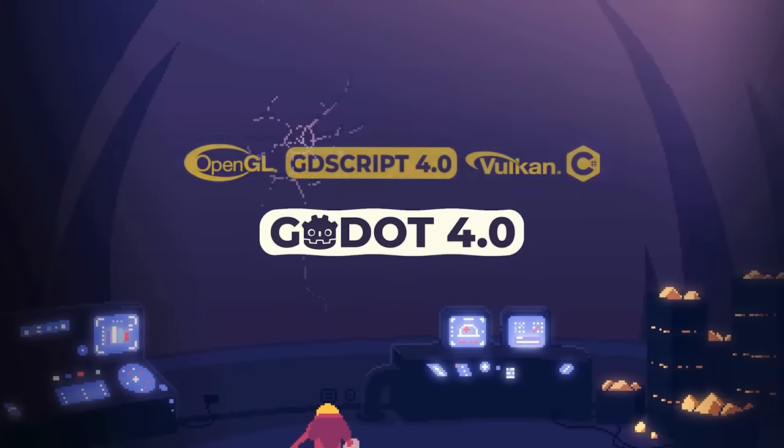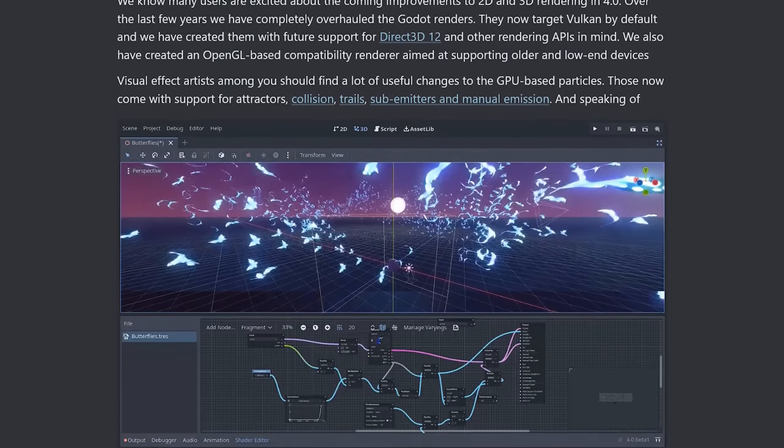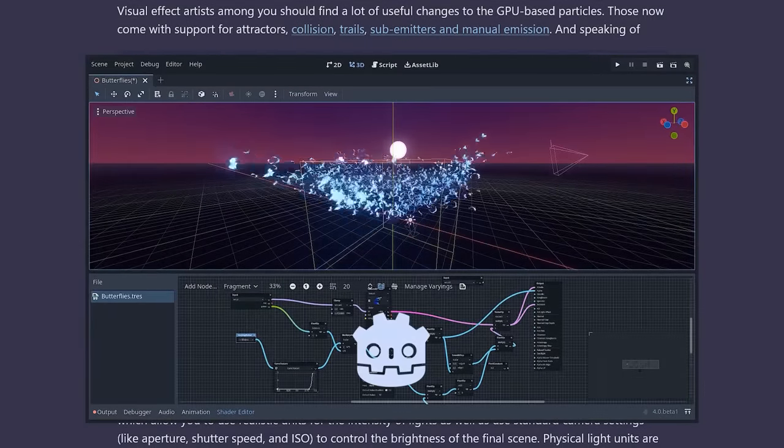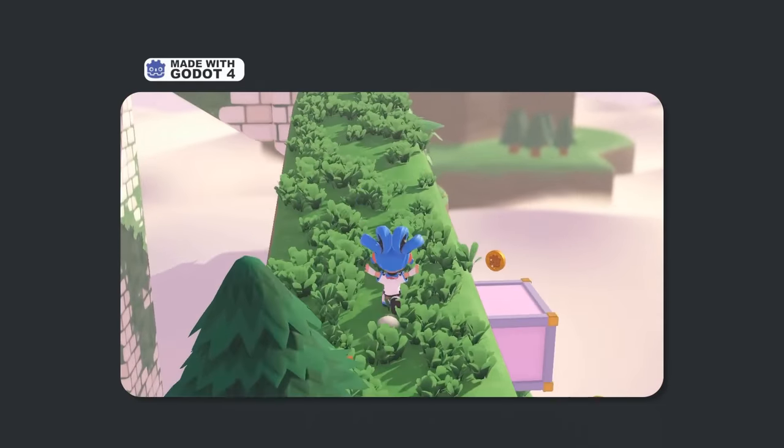Godot 4 is packed with long-awaited, exciting new features. It takes Godot from a solid contender among popular game engines to an excellent choice for both 2D and 3D game development.